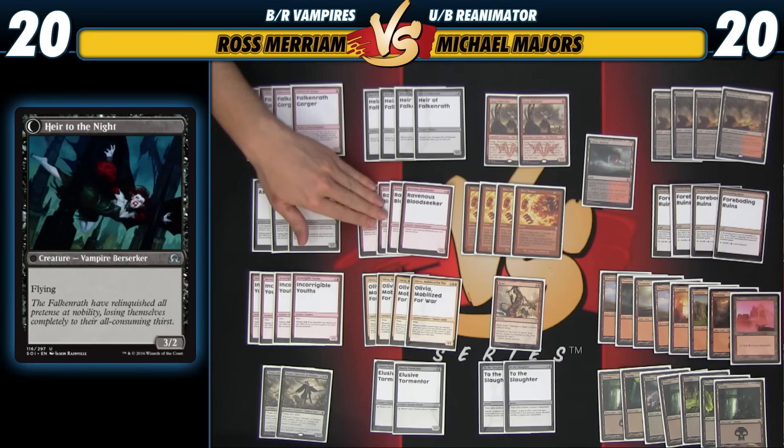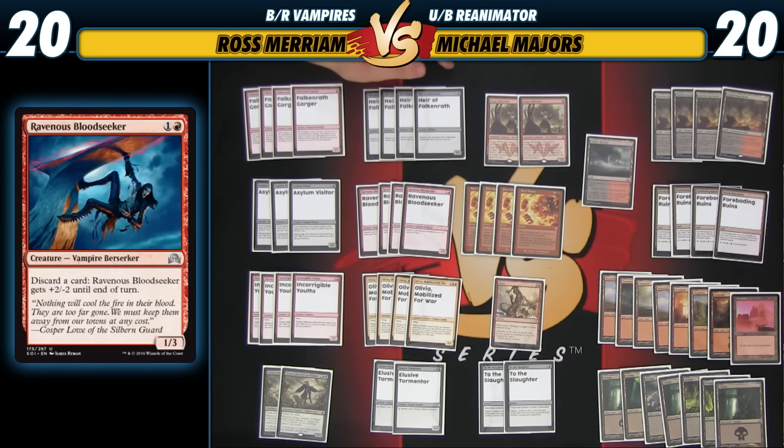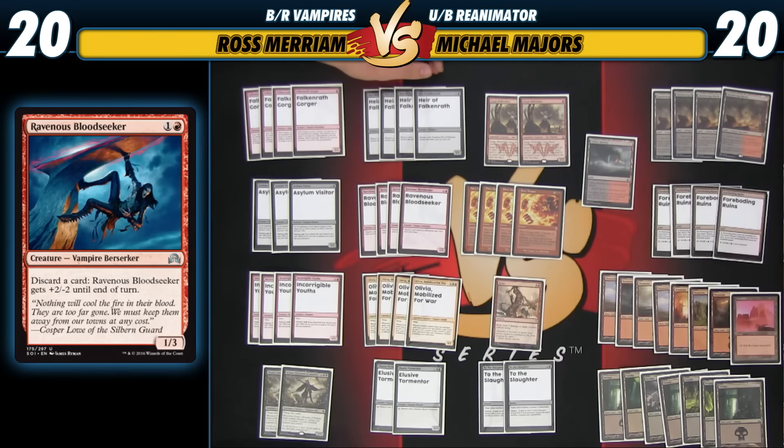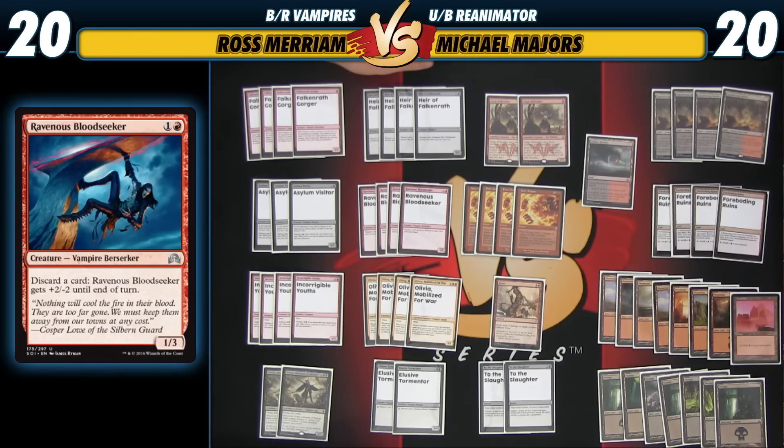We've got Ravenous Bloodseeker, which is a nice callback to Aquamoeba. If you were playing back then, you realize that Aquamoeba was sort of an unsung hero of the Blue-Green Madness deck, and I assume this card will play fairly well — 2-mana 3-power, good aggressive body, get some undercosted cards. Notably, if you had something in your deck that could pump the Bloodseeker, it could be much more powerful than Aquamoeba. We do have Drana and Olivia for that, so every little bit helps.